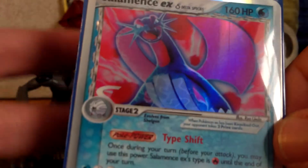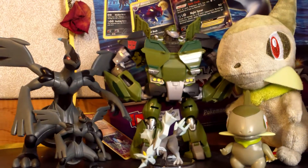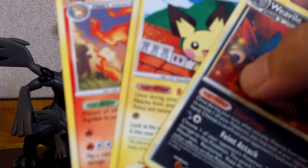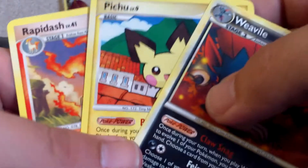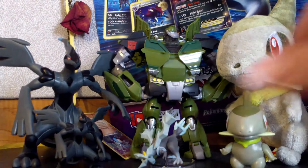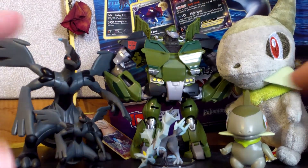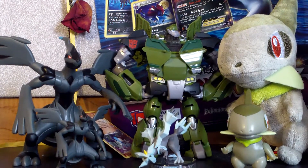I had the Rayquaza but I traded it from this set. I mean, I got some great pulls — I only got one holo other than the Kingdra, but Weavile, Pichu, Rapidash, and Mismagius. I already have Mismagius, so that's up for trade. The Salamence EX is also up for trade because I'm trying to complete some sets — if you want to offer something, hit me up, send me a PM. But these three cards I do need and they're not for trade. Thanks guys, go check out my other videos, and have a great day. Bye.